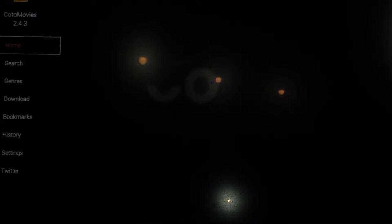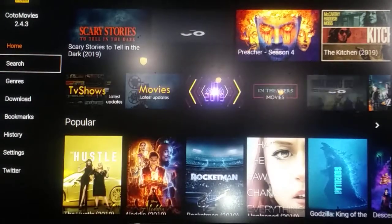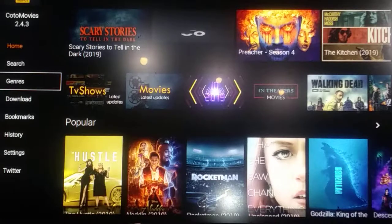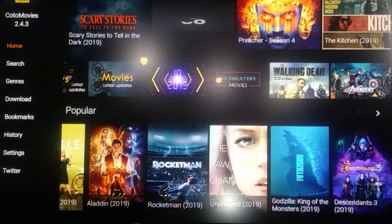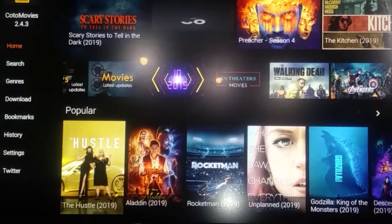They all work - some better than others. B TV runs just like Cinema. Co Movies is laid out a little bit different. It's all about how you do it - on Cinema and stuff you can search. With the voice remote, these ones you usually have to type in, but with a future update the voice might work. You can look up TV shows and movies - same thing.